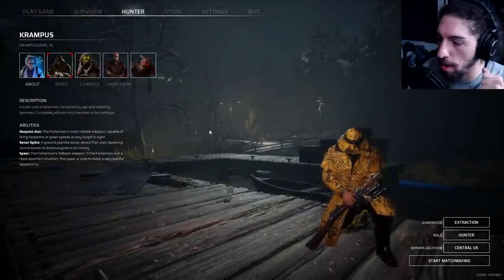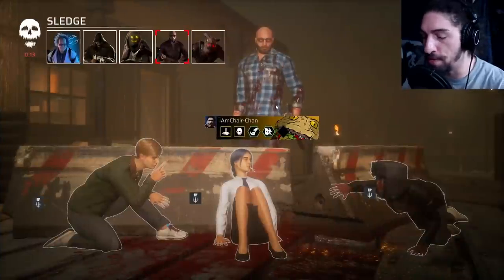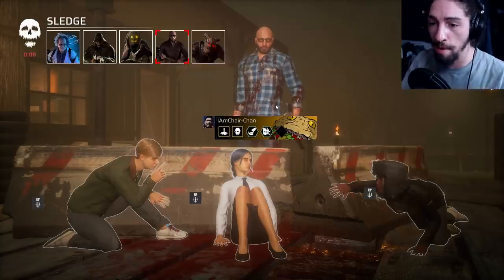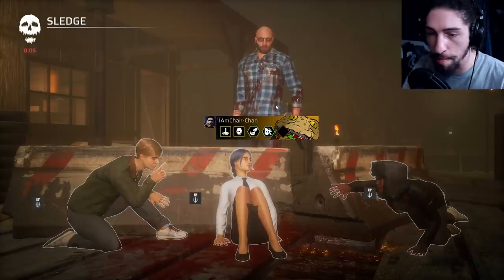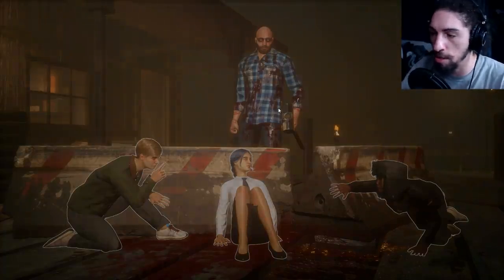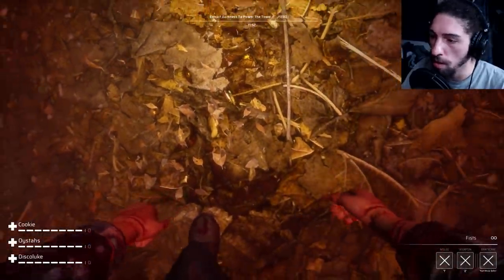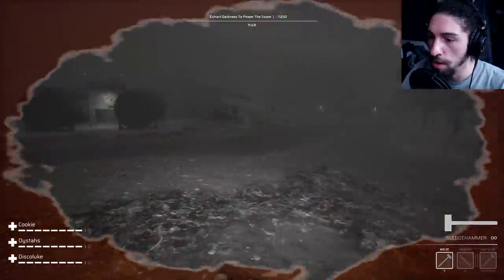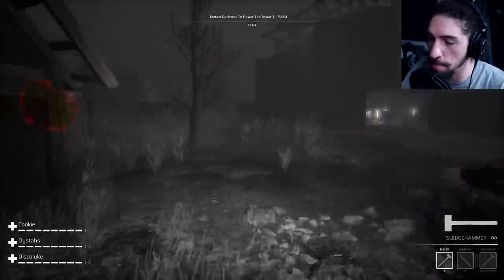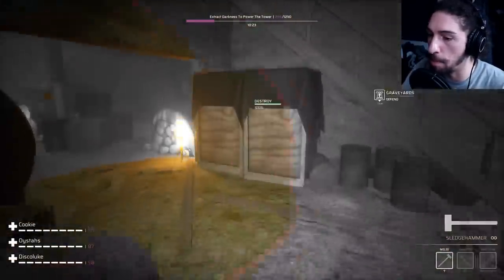We gotta get the last map so we can play Sledge on it. In my opinion this map is better suited for Sledge because you can throw more knives, ban hammer people, and they don't have anything to hide under or behind. This is probably one of the worst maps for Stitches because it's too wide open. You can't really utilize the fact that Stitches is more of a stealth-based hunter. We have Dark Rush which lets me move 20% faster in Dark Sight.